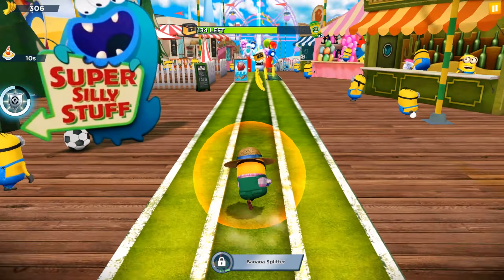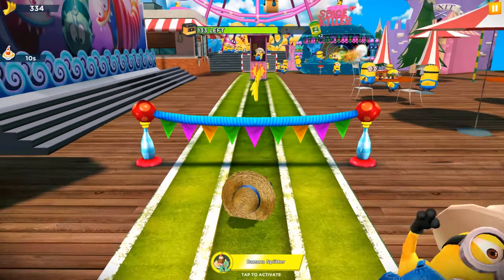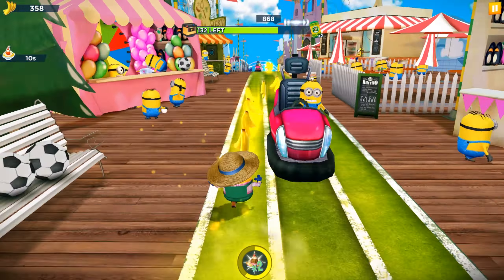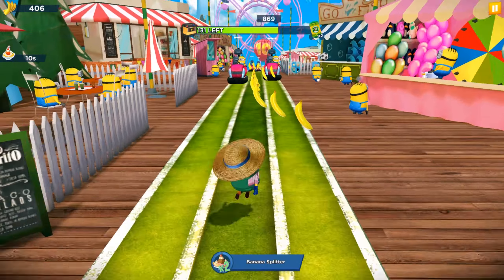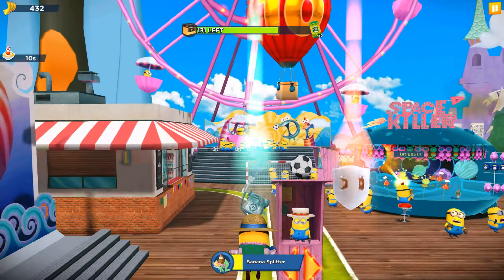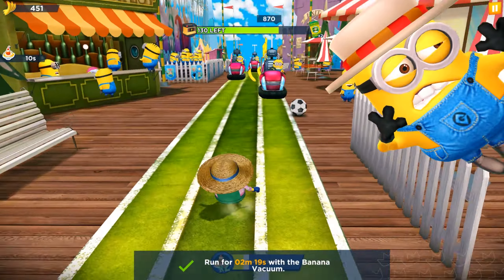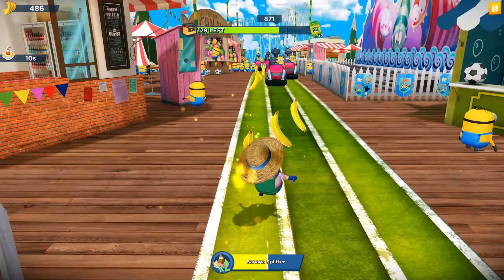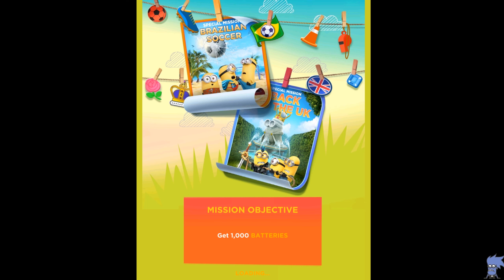We decided to play with our green top minion because there was no one-run challenge yesterday — we completed it with other minions. We wanted to show you one of our beloved favorite outfits: the green top minion, because it's almost the end of April and this outfit should be recorded at least in one special mission in spring. The green top minion has the banana splitter ability, which lasts only 10 seconds. Since we don't have a challenge, it's not a big deal about the bonuses and power-ups.